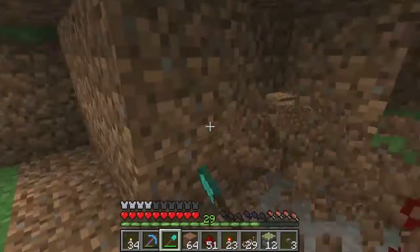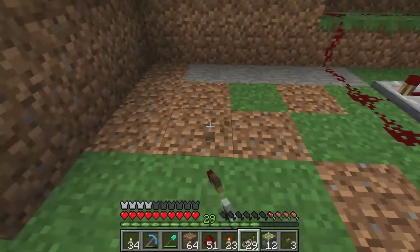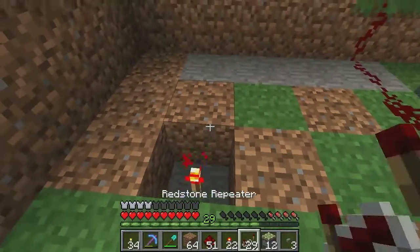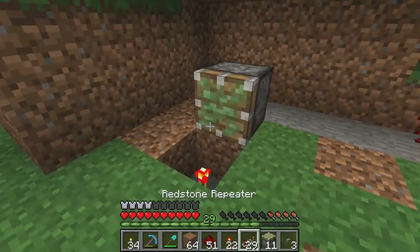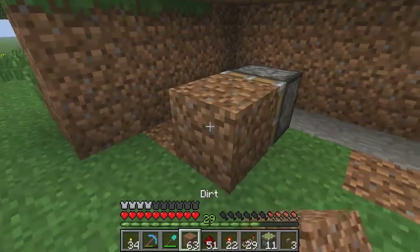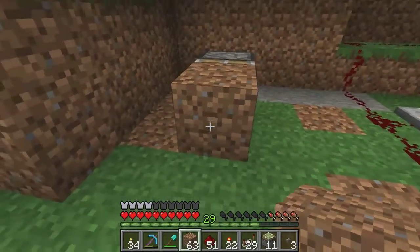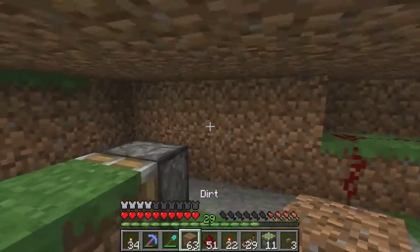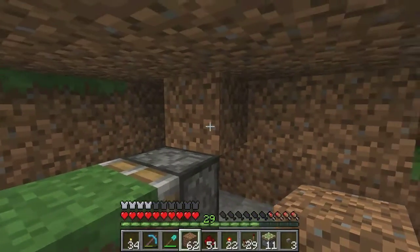Let's go ahead and open this up a little. You pick a spot, place a redstone torch right under it, a sticky piston, and a dirt block — or any block that's solid. And you want to put a block one up and behind the piston.